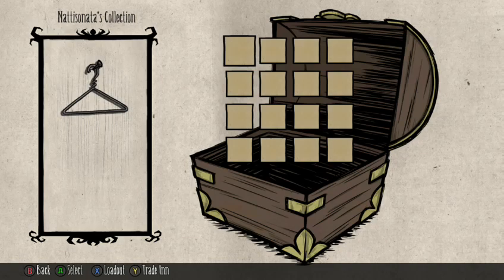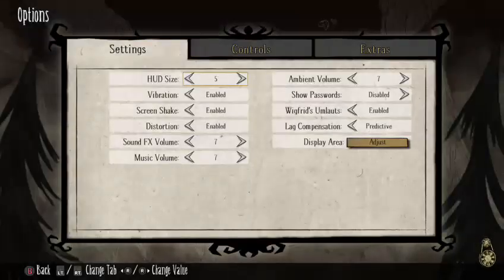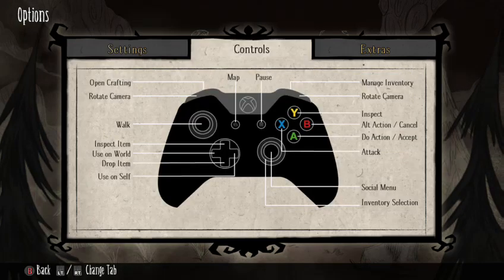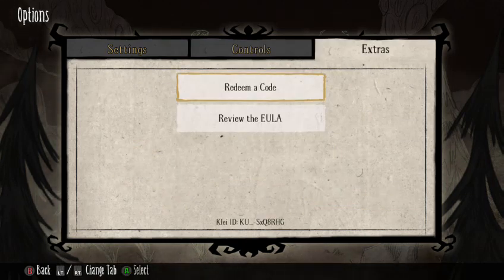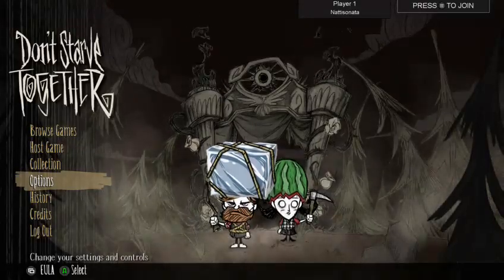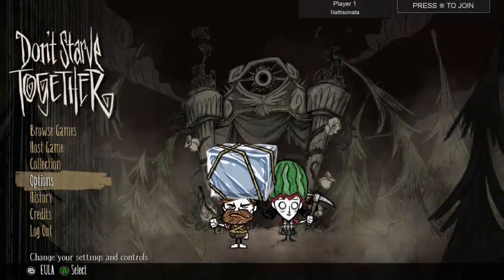As you play the game you will unlock clothes for your character to wear — it helps distinguish your character from your friends, which really matters if you and your friends like to play as the same characters. You can also get skins for different items. For example, an early access loyalty reward on PC was getting a special campfire skin.